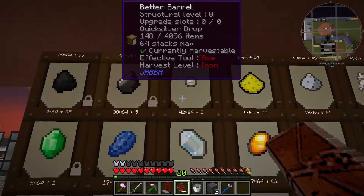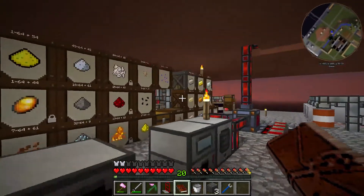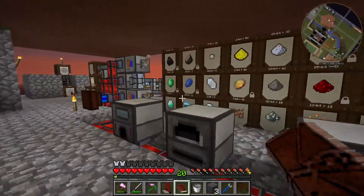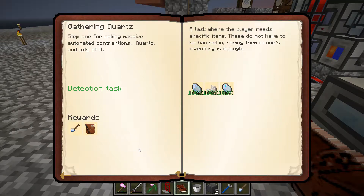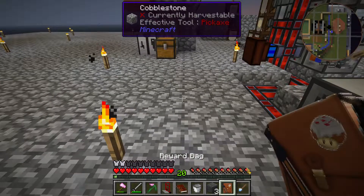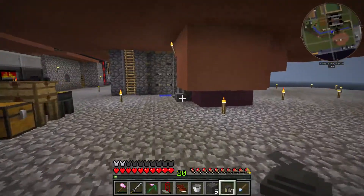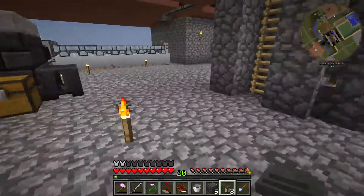We have 42 stacks of certus quartz, two stacks and change of charged certus quartz, and nether quartz is around here somewhere — it might be upstairs. You get that by sifting soul sand. We get a certus quartz cutting knife and a reward bag. Let's check that reward bag out — it is a basic reward bag that has four lamps in it. That's useful because the lamps I had got killed by the zombies when they invaded, and I've been wanting to decorate a bit.